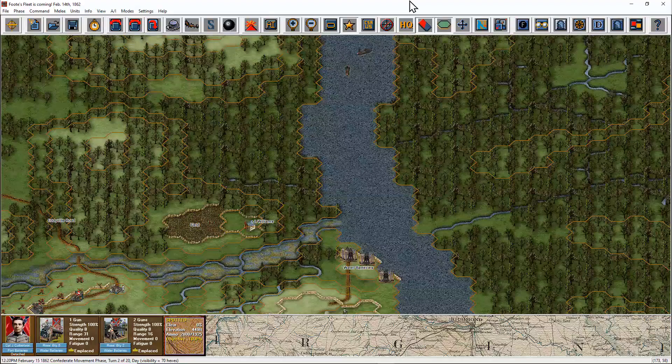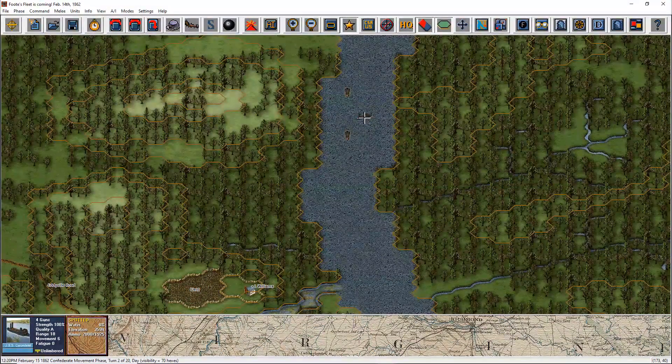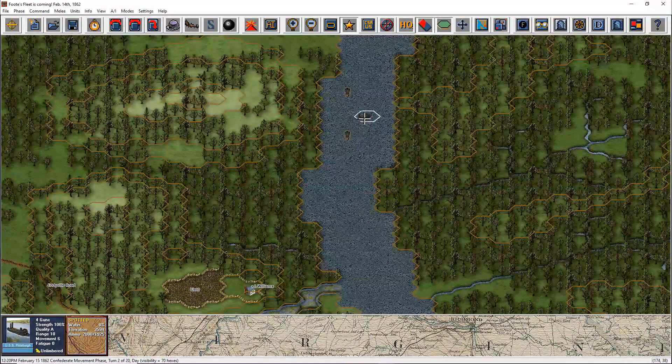To the north, you can see the Federal gunboats themselves coming towards the fort. Gunboats can move 6 hexes per turn — upriver, downriver, doesn't matter, six hexes. Easy.